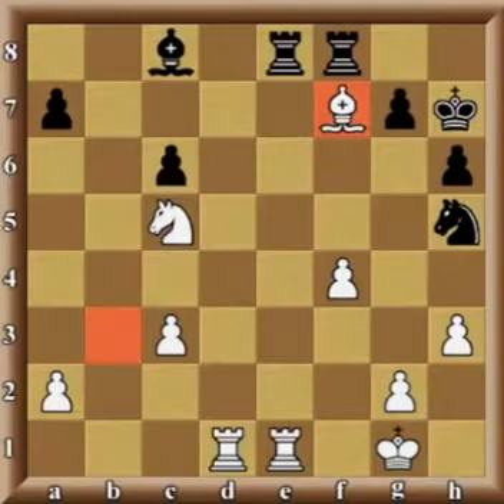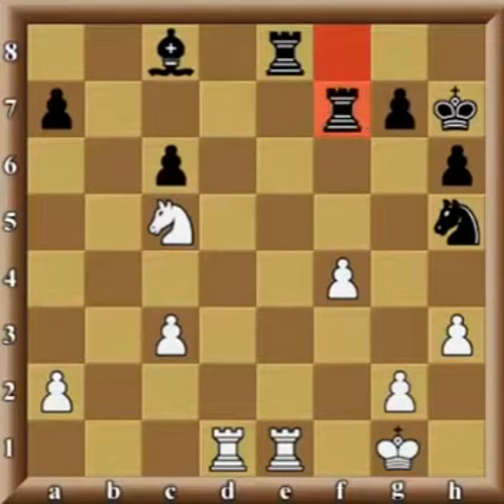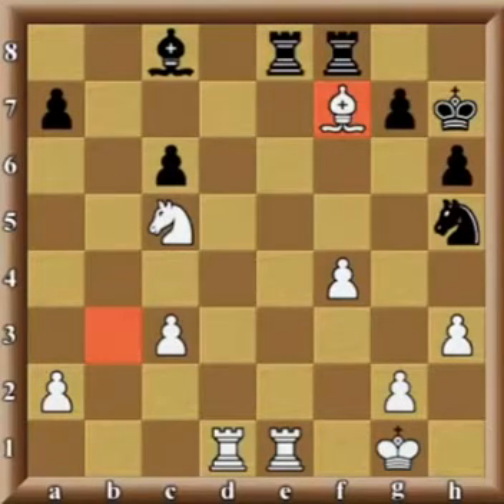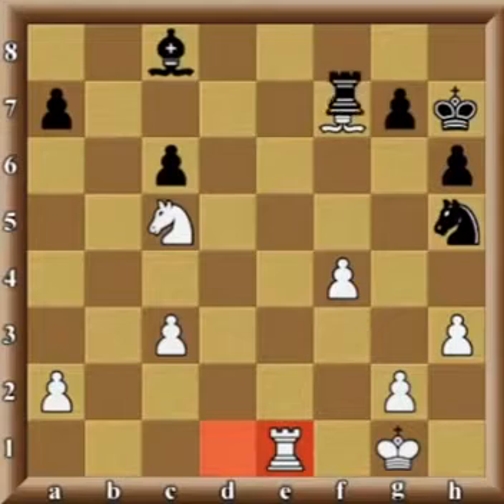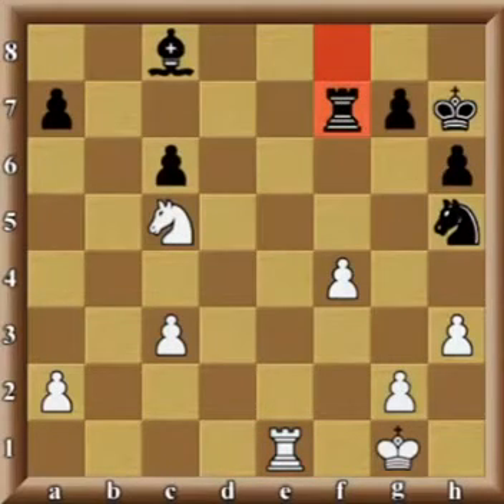However, coming to f7 right away with the bishop would be a serious error. Even though if the black rook would capture the bishop, things would work beautifully as the black rook would be hanging on e8. The problem is that after the direct and immediate bishop f7, black would respond by an intermediate move — first exchanging the rooks on e1 with a check, and when the pawn captures back, only then captures white's bishop on f7. Black would have gained a piece on this deal.